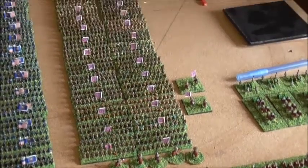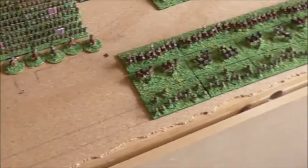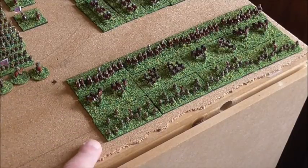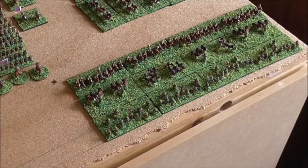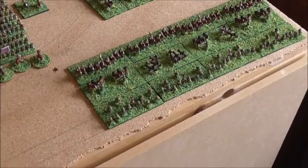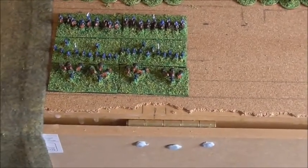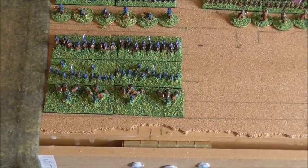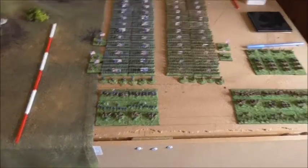McLaws will be the de facto Confederate leader, but I'm not giving him an extra command figure. At the front here we've got some cavalry — mounted horse holders and dismounted cavalry — although they are not on the original order-of-battle sheet. Some of you may recognize the units from the Battle of Salem; I've just borrowed the order of battle from there for this fictitious battle. There will be cavalry both dismounted and mounted for both sides.